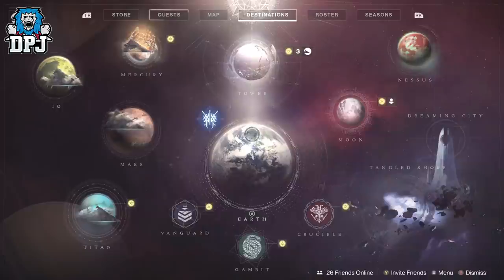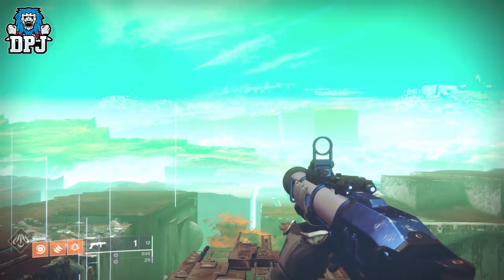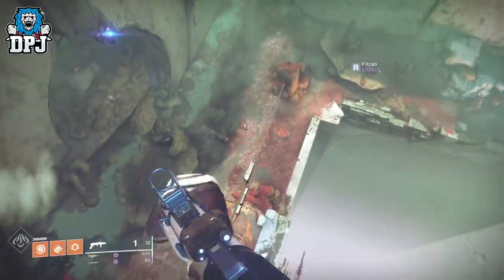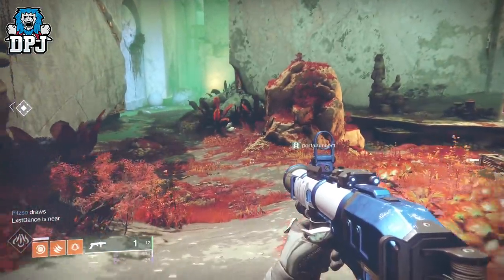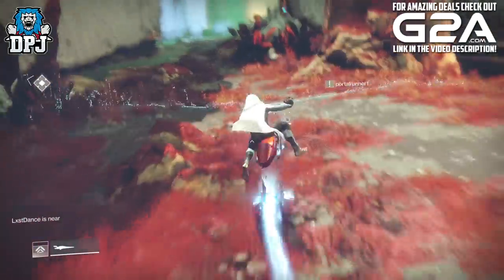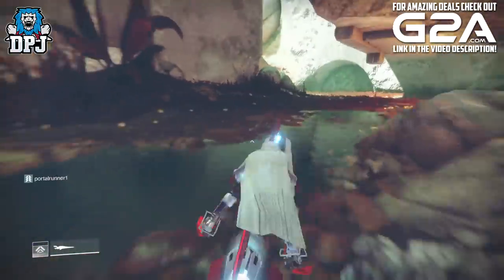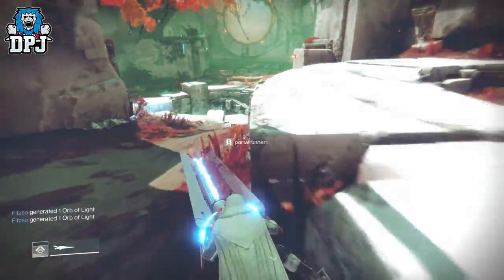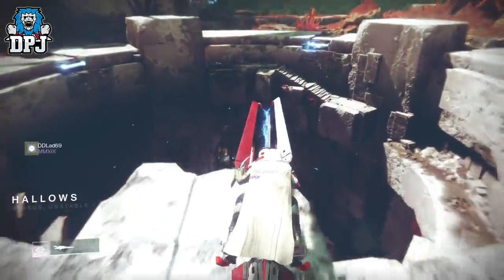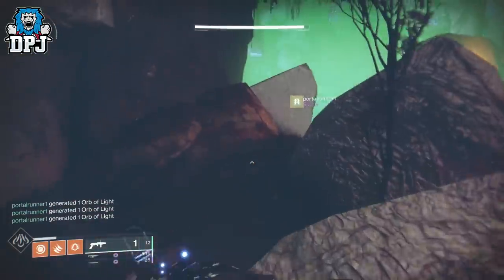To generate orbs at a crazy fast rate, head to Nessus and load into Artifact's Edge. Then follow this path. Down here, every 10 or so minutes the enemies move off against each other, and from this little hole in the wall they spawn at a crazy rate.